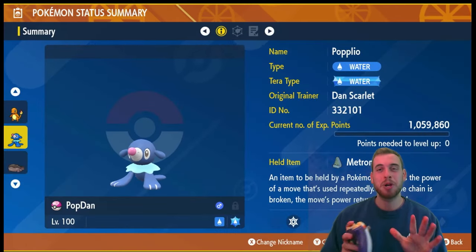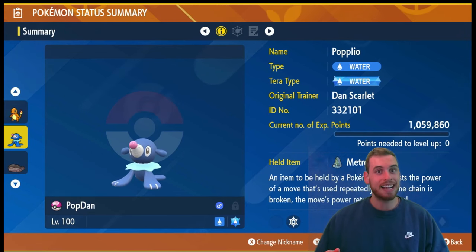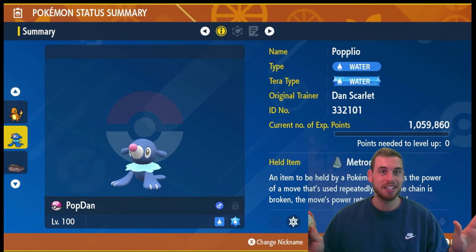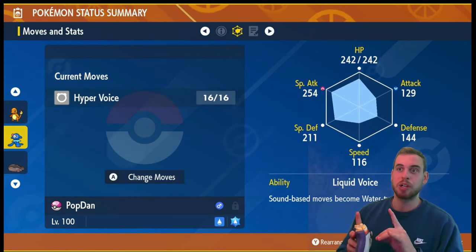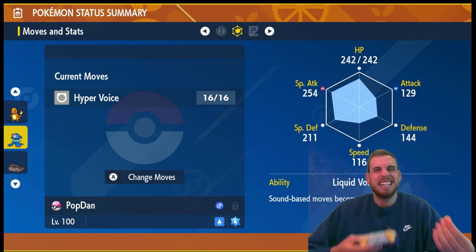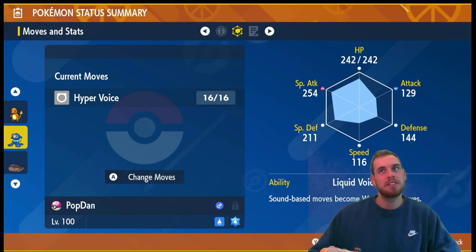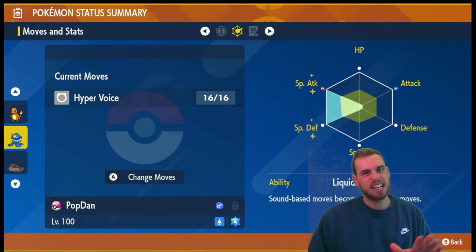The Popplio build is really simple. For the held item, I'm going with the Metronome for some extra damage. I'll talk through how the supporters keep us alive without even needing the Eviolite. I'm going with Tera type Water so we can make use of the hidden ability Liquid Voice to turn Hyper Voice into a Water-type attack. I thought that would really lean into the theme of Popplio, Brionne, and Primarina being these singing mermaid-seal-siren kind of things.